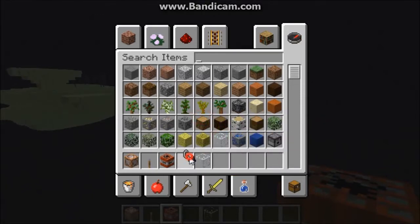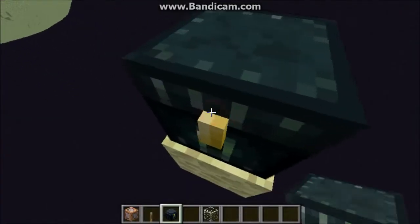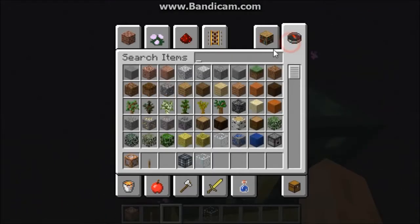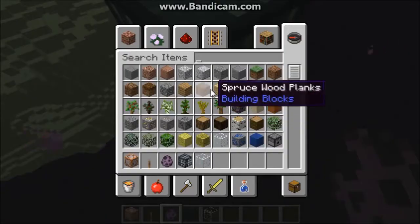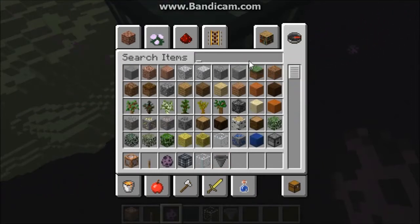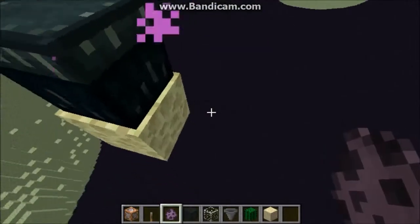As we know, shulkers cannot pass through glass and cannot stay on top of glass, so we're going to use glass. Let's get ourselves a mob spawner real quick. This is not a survival-friendly method because you need a spawner, and I don't think they can teleport to hoppers. We are going to need cactus, sand, and a lot of glass.